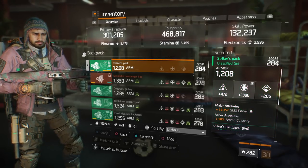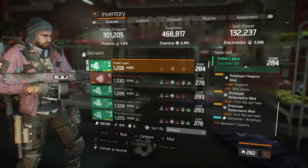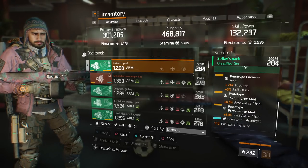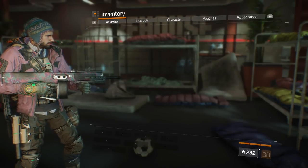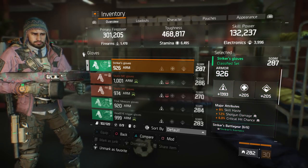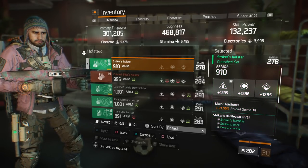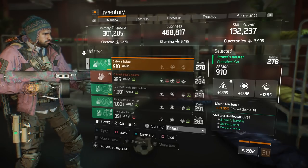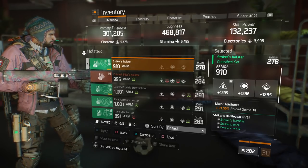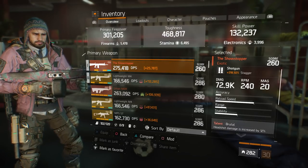For the backpack, it's rolled stamina. Major attribute is skill power, minor is ammo capacity. Mods are firearm mods with skill haste and a performance mod with first aid self-heal. For the gloves, they're rolled skill haste, shotgun damage, and critical hit chance — and they're firearms. For the holster, I'm running reload speed, since shotguns naturally have a slow reload speed, and I felt reload speed would be more beneficial when I need to reload quickly while fighting NPCs.